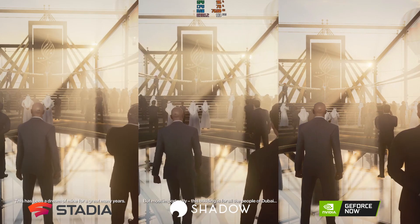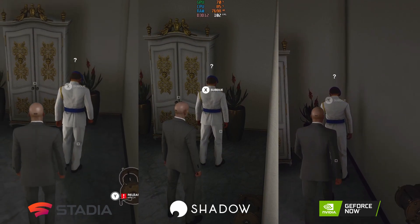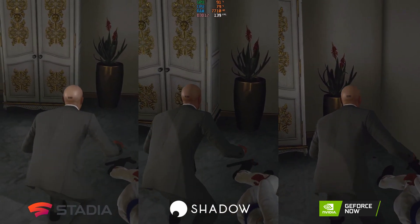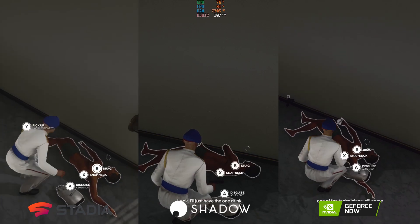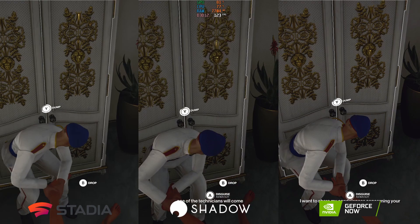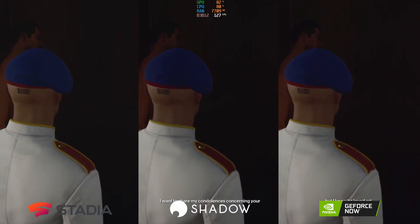Coming into the first disguise takedown in a slightly darker area, things look pretty even across the board. Looking at the cabinet close up, quality is quite tight — they all look pretty similar when close up. The character model on Stadia is slightly lower quality once it goes into the cutscene, however everything is pretty equal overall.